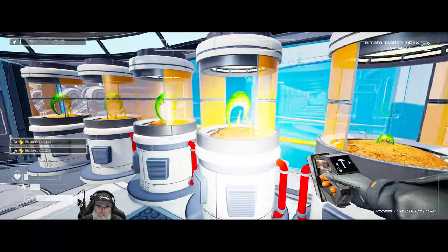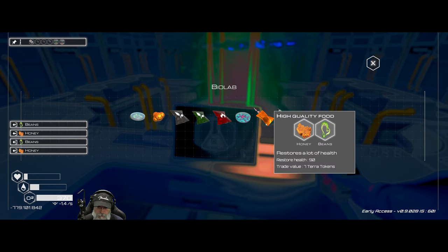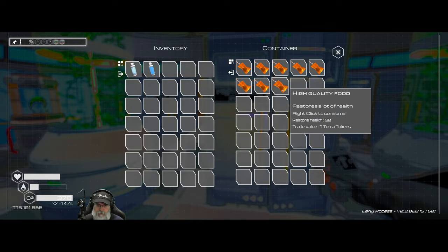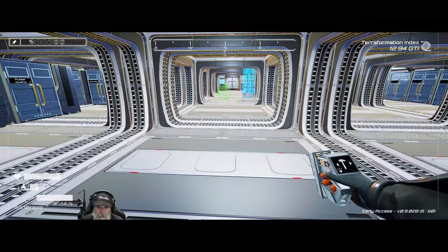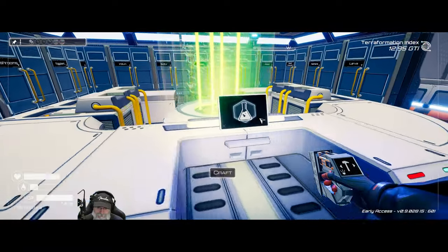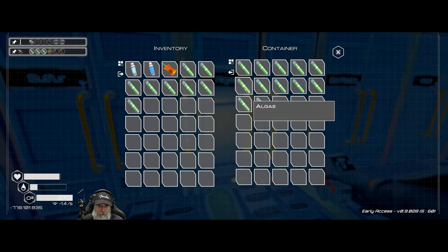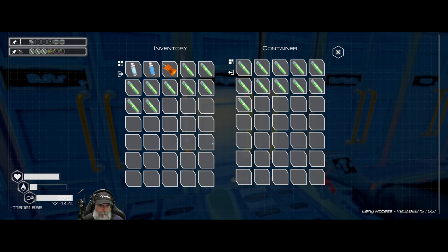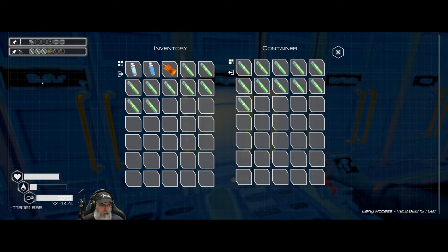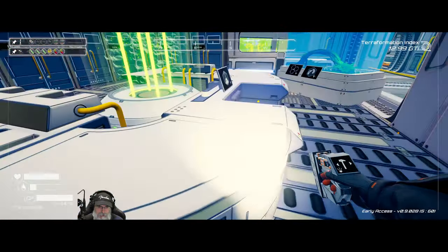We don't have beans, but we've got a couple ready. The next storm's coming — we're good. We need to make three fertilizers first since that's going to be the biggest pain. Nine algae, three sulfur, and six eggplant — that should allow us to make three fertilizers.